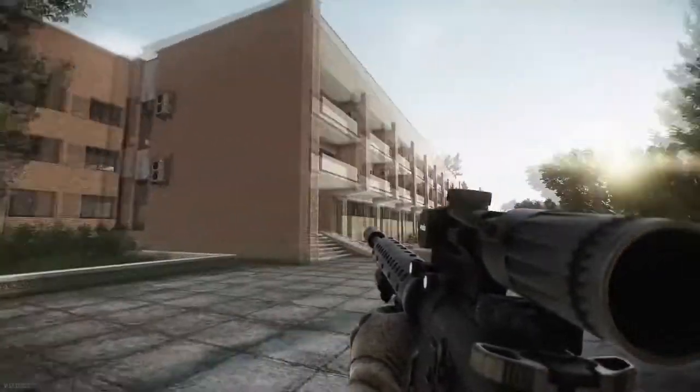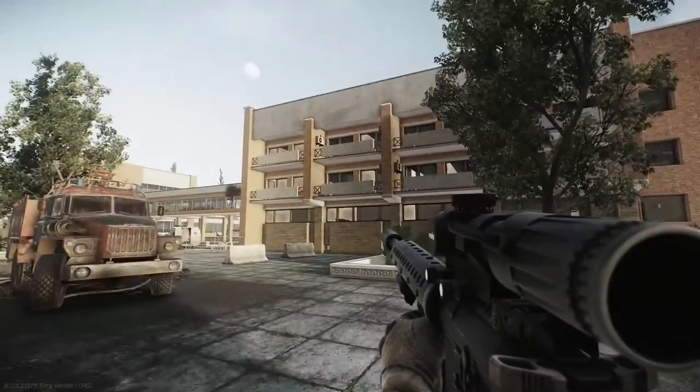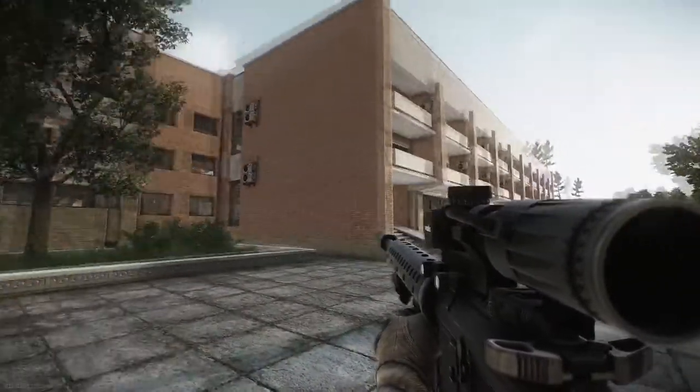Here we are on Shoreline and we're up at the famous Health Resort once again. It's room 108 of the East Wing that we need to visit, so let's head inside.